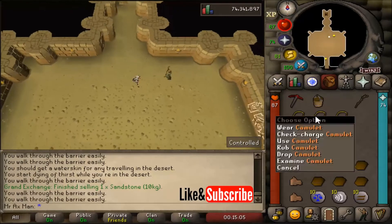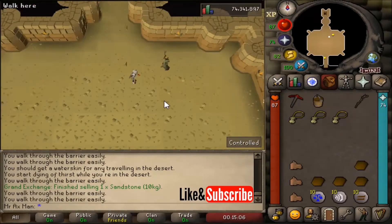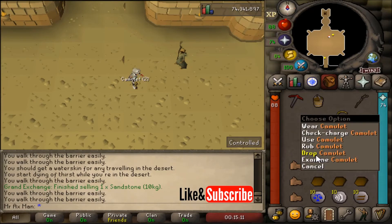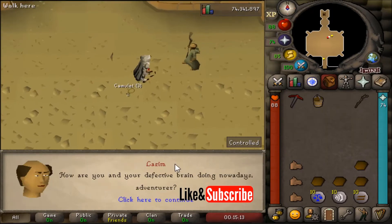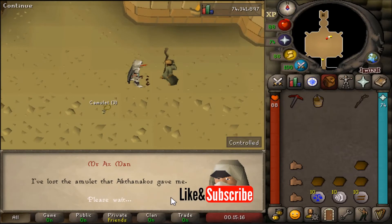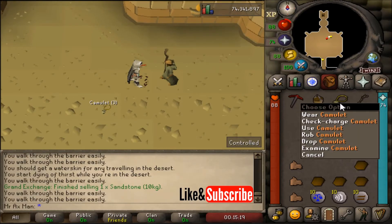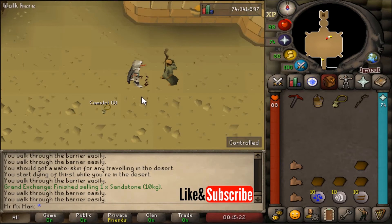You can only have one Camulet on you at a time, so if you're trying to get more than one, make sure to drop all your Camulets and then speak to Lazm. As you can see, I said to him 'I have lost my Camulet' and he gives me a new one. The first time I did this he had a different set of dialogue, so go through that dialogue and then speak with him again and he'll offer you a Camulet.